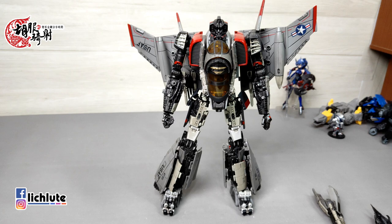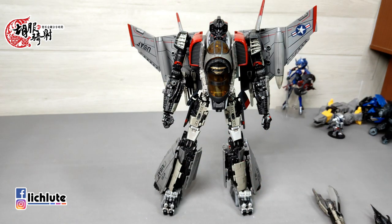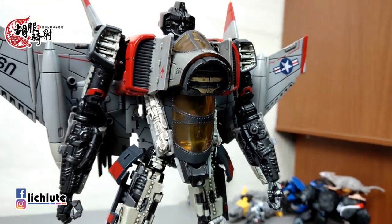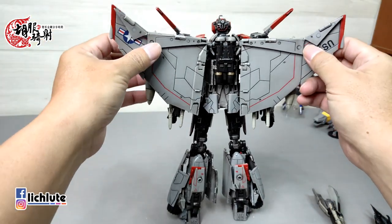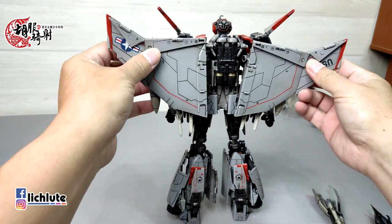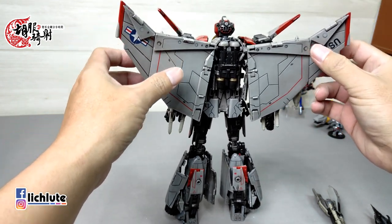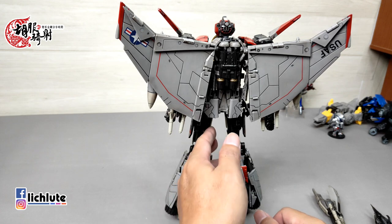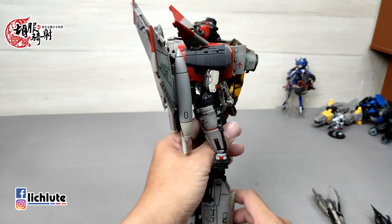我最后只能把它上半身给变形完成，腿部的时候确实卡关很久。先把人形的部分跟大家做简单解说。有朋友问到背后翅膀部分到底有没有结合的位点，其实我真的没有发现它可以结合的位点，目前是没有发现，我不敢说一定没有，但个人觉得是没有。